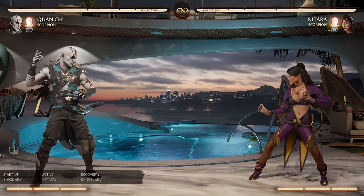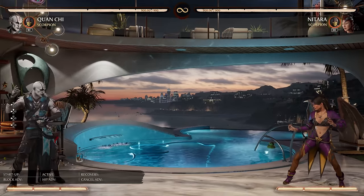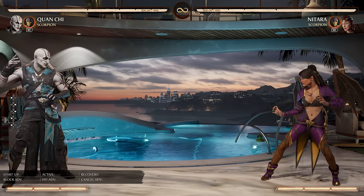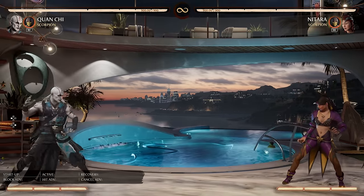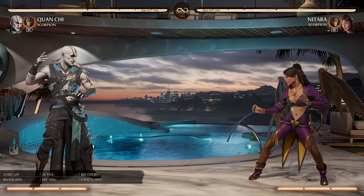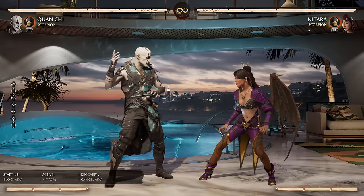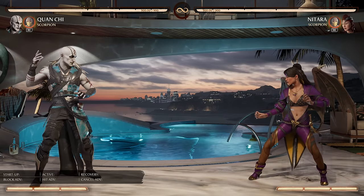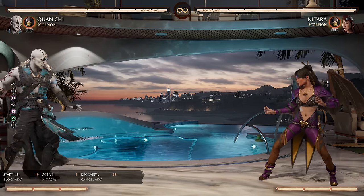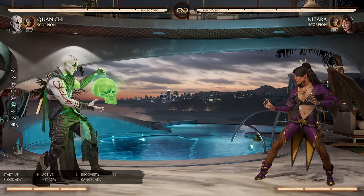With a simple jump back, is he going to throw a fireball, or wait and see your reaction? He can catch just about anything on reaction with a quick teleport. That teleport is also his only armored reversal in the enhanced version, but it's not fast. So on top of being low health, if you're getting pressured and rely on armored EX moves, he is not a good character for it — it'll be easier to break his armor than others.